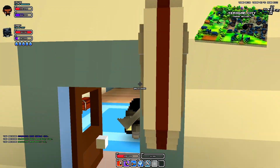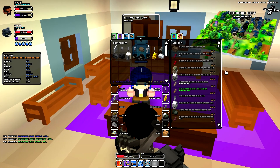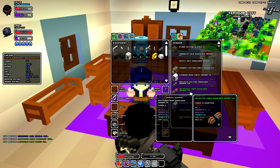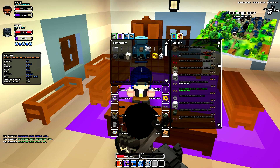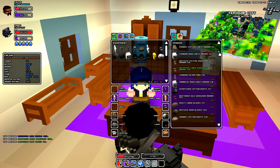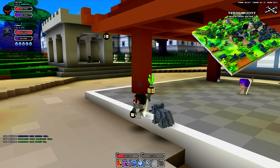Over at the armor shop, it's pretty straightforward again — it's got a little chest armor sign. You can buy various different armor for different things. The further down you go on the list, the higher the power level they're going to be and the more expensive they're going to be.